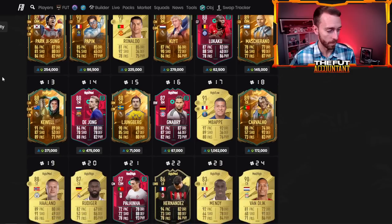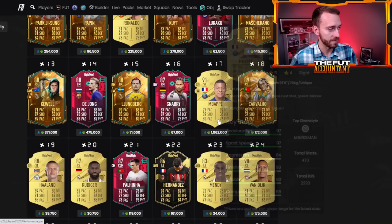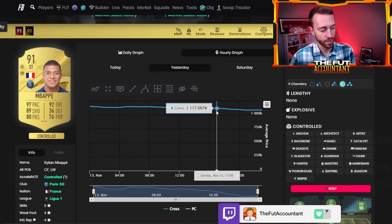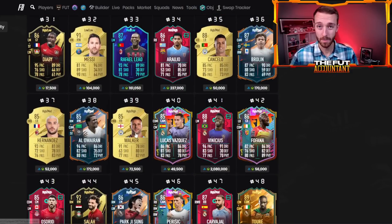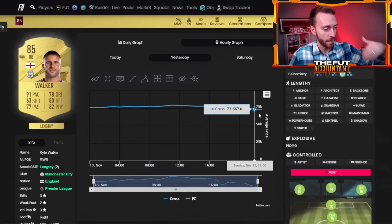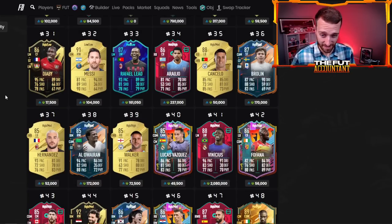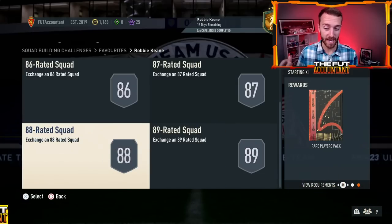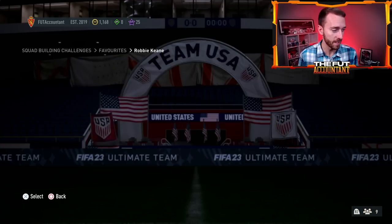A lot of your gold market is down. Kyle Walker was 78k, now down at 72k. I like the potential for some of these cards to rise up a bit today with a market rise, but they were definitely hurt with the supply. There's some good packs in this Robbie Keane SBC — the 88-rated squad gives you a 50k pack, the 89-rated squad gives you a rare mega pack, and 87 gives you a prime gold players pack. So that's some big draws to this SBC as well.